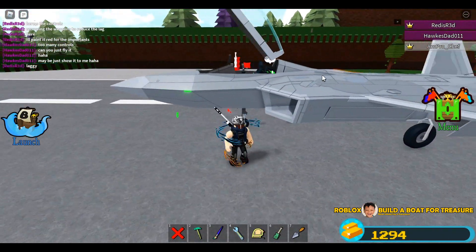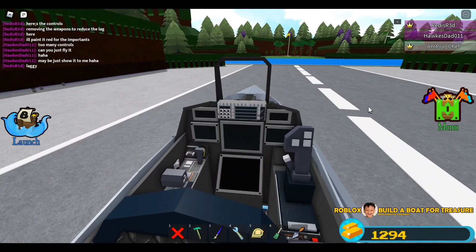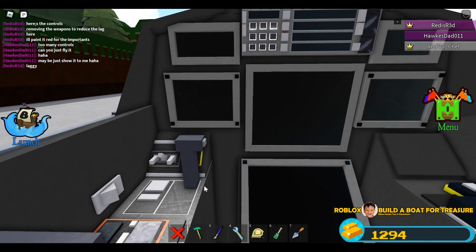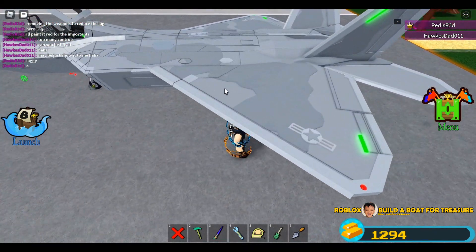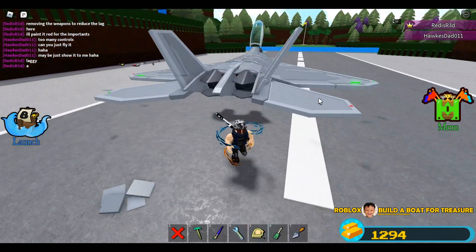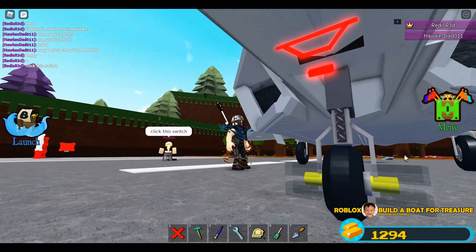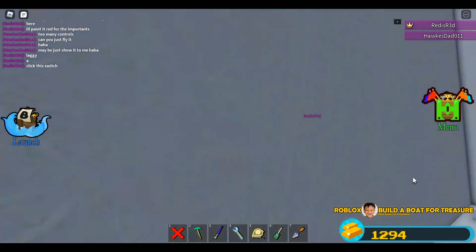Let us look closer at this fighter jet. The cockpit is very, very interesting — a well-detailed cockpit. Look at these patterns, the camouflage linings, the logo. These things are separated and I think it will move later. There's even a realistic landing gear — looks beautiful, very nicely built.